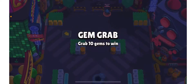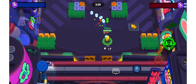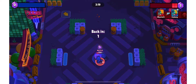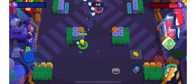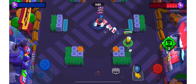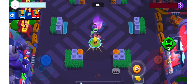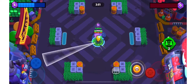Heading into the first game, we're doing it on one of the most open Gem Grab maps. The reason is that it makes our invisibility a little more skillful. We do go down in the first interaction — didn't know he was going to take the jump pad. He's probably closer to super than I am, so we have to be careful.